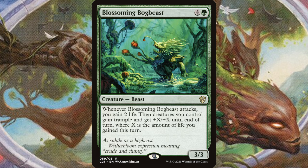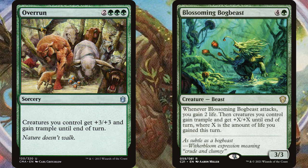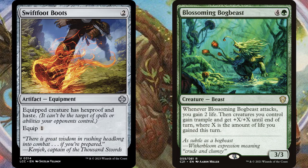Blossoming Bog Beast — four and a green for a 3/3 beast. Whenever it attacks, you gain two life, then creatures you control gain trample and +X/+X until end of turn, where X is the amount of life you've gained. It might initially seem like a payoff for life gain decks, and it totally can be. But even without any life gain at all, this is basically Overrun every turn. Plus two, plus two and trample across your whole board is oftentimes enough to knock out a player. Once you have a board of tokens, this card is probably lethal without any other support. The real thing it's missing is haste, but if you can consistently give haste to the Bog Beast, it's a pretty decent budget Craterhoof.